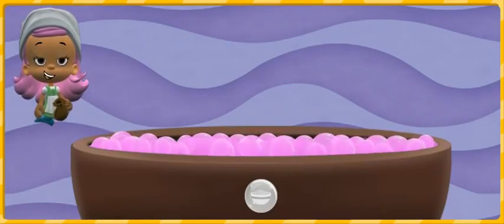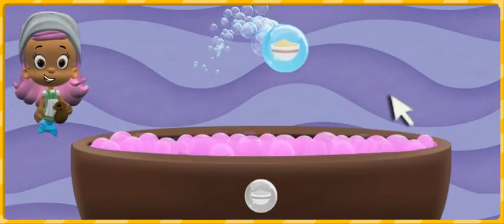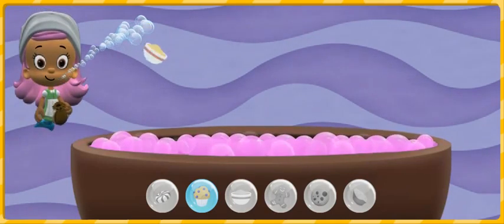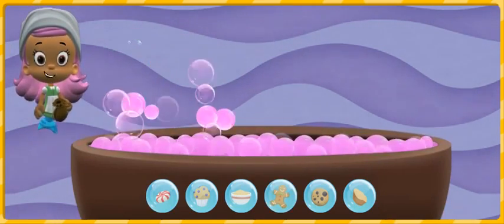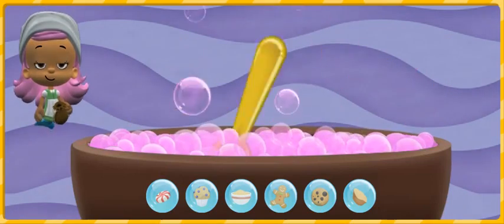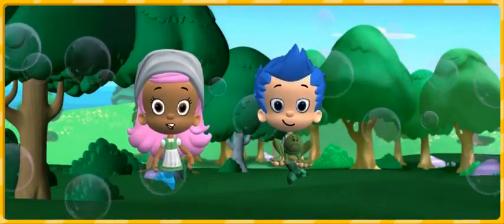We collected all of the enchanted ingredients for the magic potion! We already put the pink bubbles in the pot! Now let's get the ingredients out of our potion pouch! Pop the bubbles to make the ingredients fall into the pot — click on a bubble to pop it! Fintastic! All of the ingredients are in the pot! Move your mouse back and forth to mix everything together! We did it! We made the magic potion to help Bubble Puppy!